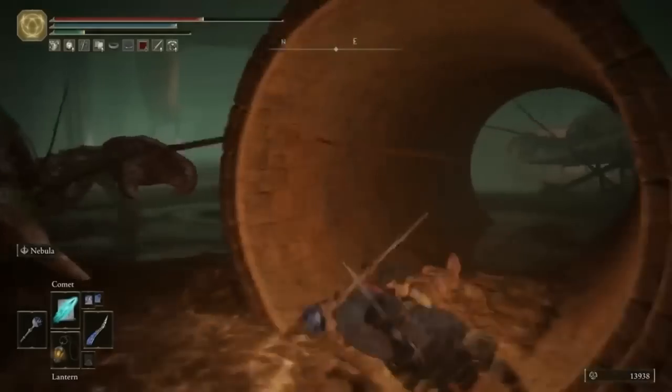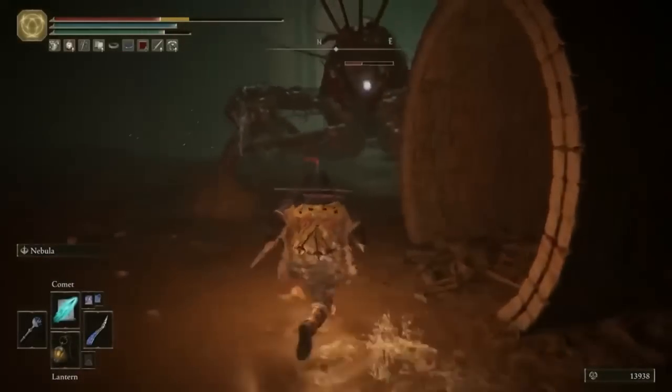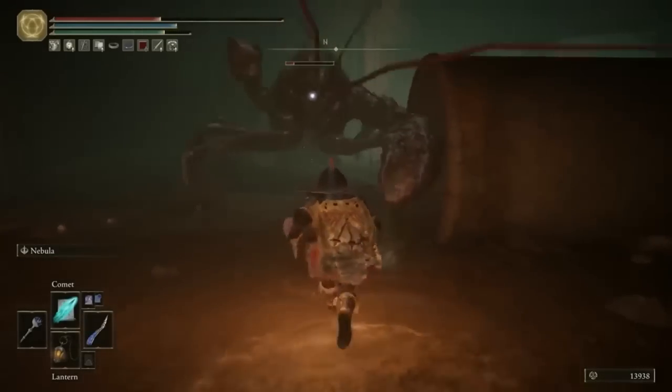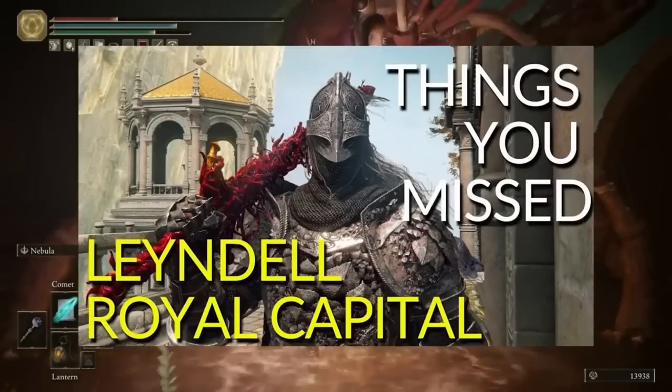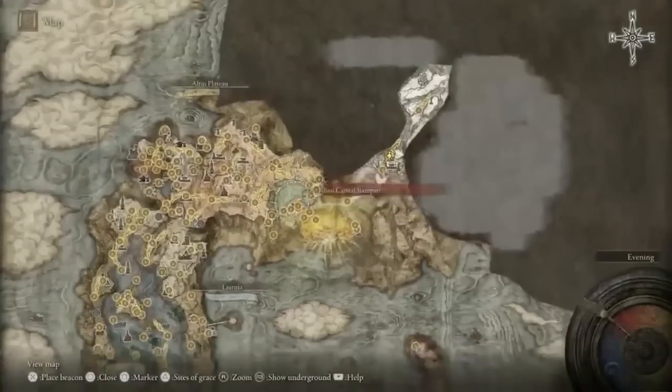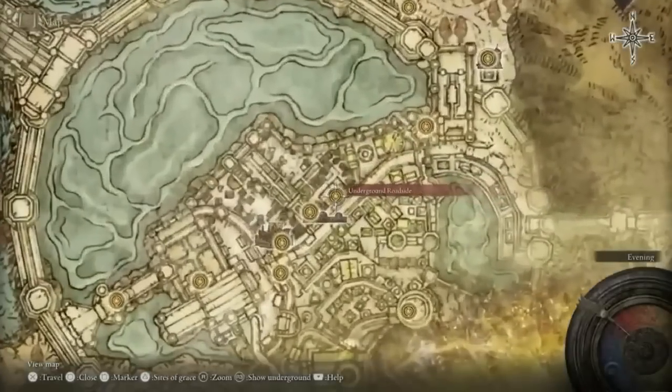So if at any point throughout this video I talk about 'in the next part,' for example, I've just left that in because without it the video wouldn't sync up and you may have missed some vital footage. Now that you know that, please sit back, relax and enjoy. We're going to start exploring the Subterranean Shining Grounds together. To find the entrance to this dungeon, make sure you've watched my Things You Missed in Leyndell, the Royal Capital, because I do show you how to get to the underground roadside site of Grace there. So once you have lit that site of Grace, I'll meet you there.